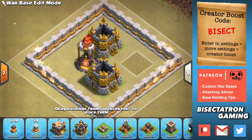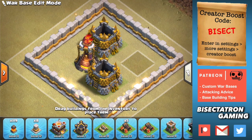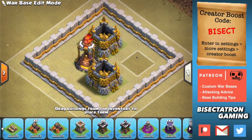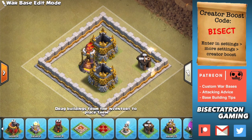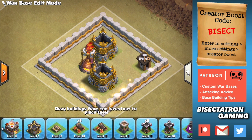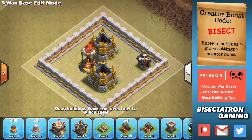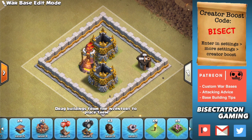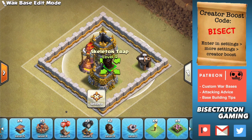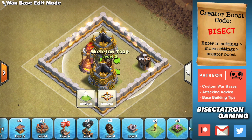Moving on to the next compartment. This is a compartment that I really like. You can put something else in the other corner — a builder hut, for example — to fill that out. What it does is it's also very difficult for miners particularly. It's good against hybrid and good against straight up miner attacks, because there's a lot of hit points next to that inferno. They're going to get stuck in that compartment taking out the high hit point storages. A good thing to do is put a skeleton trap here to also delay the miners even further.